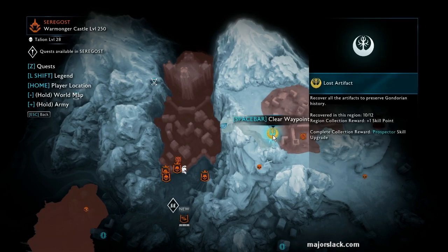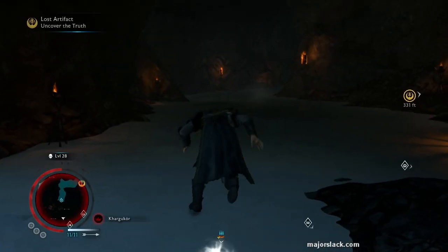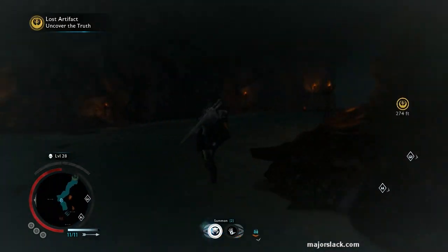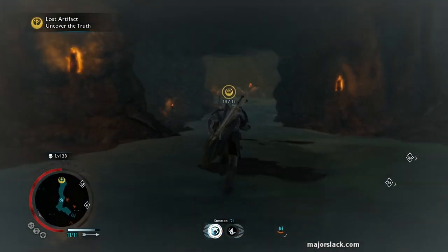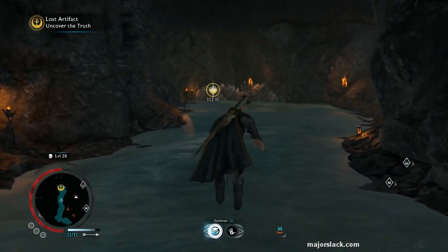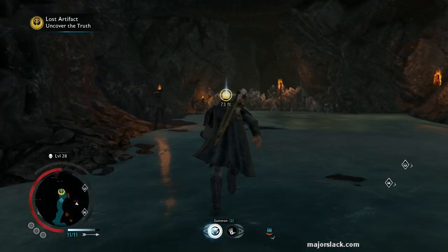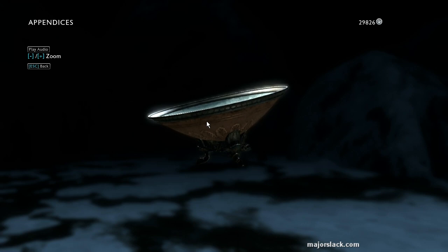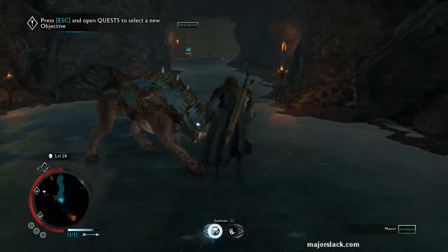Put a marker on your lost artifact and you can zero in on the artifact. There it is right there — that's how you get the hidden artifact in Saragost. I haven't heard anybody pronounce it in the game yet, so I'm just going to go with Saragost.